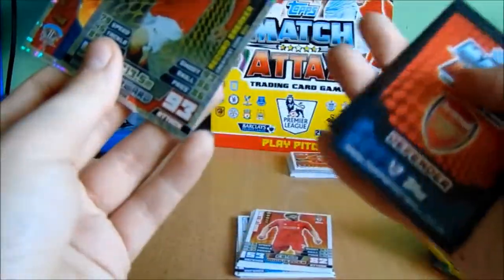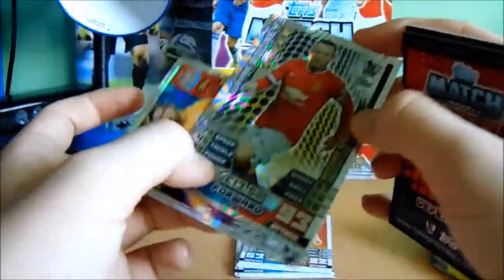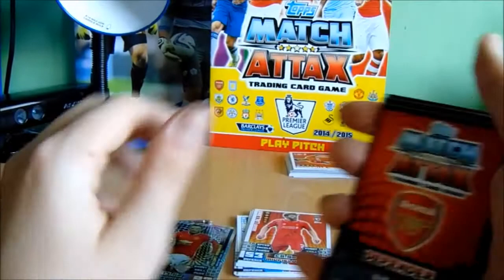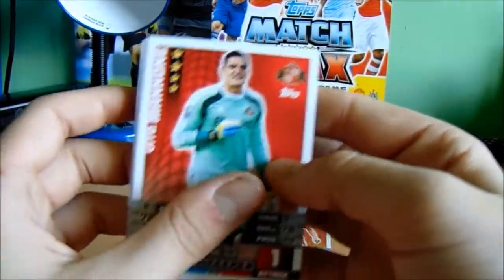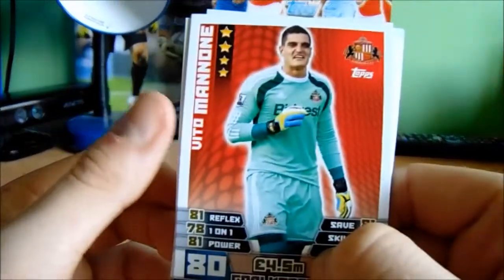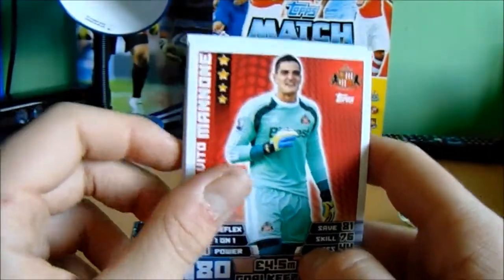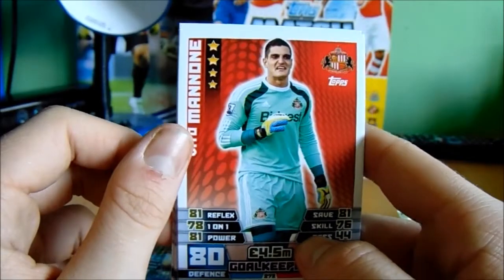We've got Wayne Rooney Record Breaker — that's a nice pull, not sure if I've really got him before — and Man of the Match Tim Crawl. That's an awesome pack right there. Then we have Minone, who had one of the worst games in that eight-nil loss Sunderland had against Southampton — I'm sure a lot of you know about that.